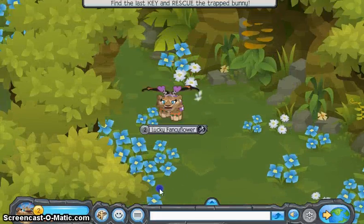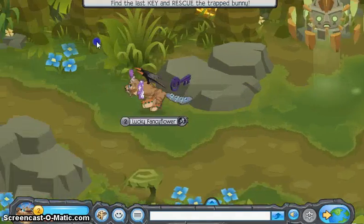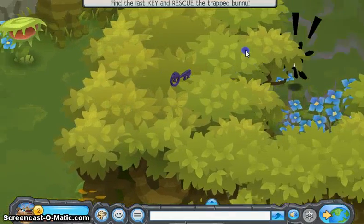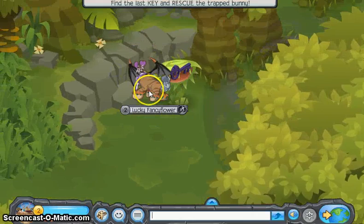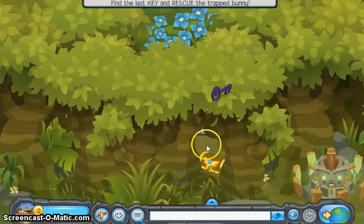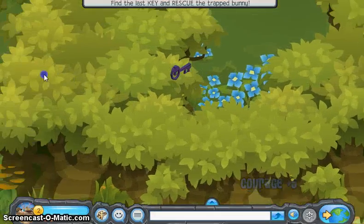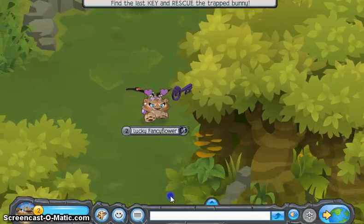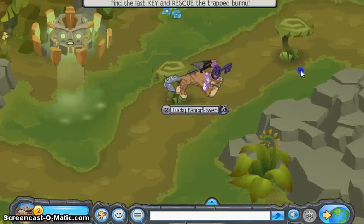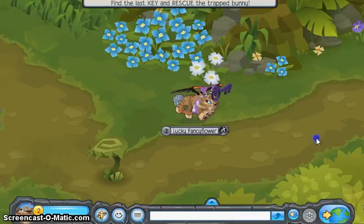And here's the last key, but before we go, there's a treasure chest — there is also a phantom, so first of all we get the phantom away from there. And now you can get the treasure, which is 150 gems. So you also earn a lot of gems from this adventure.